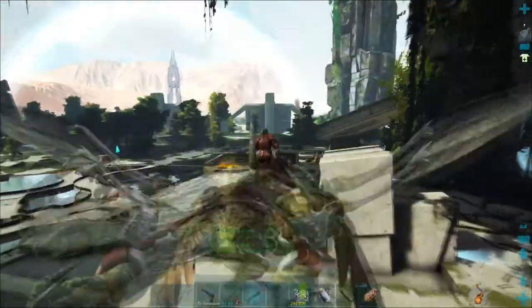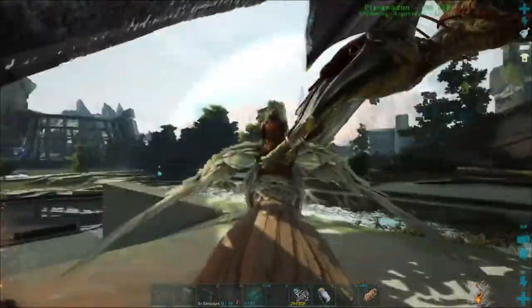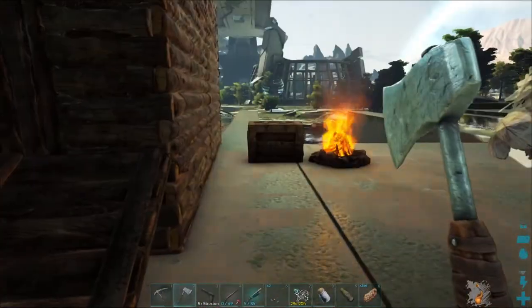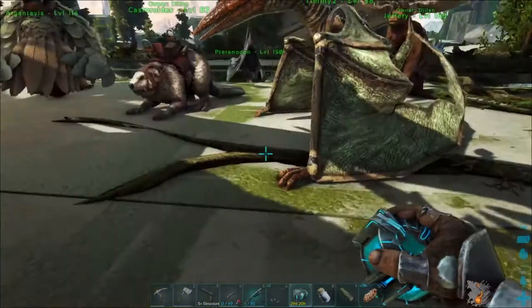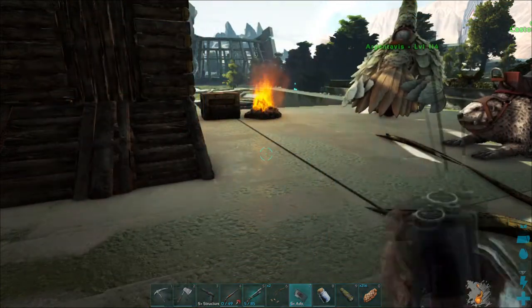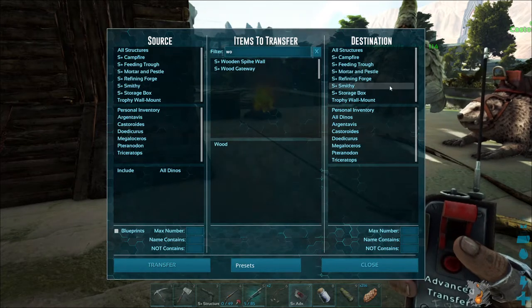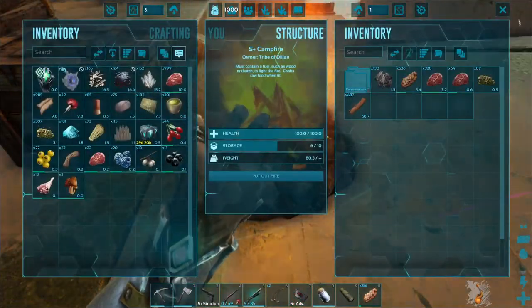We've made it back. We're going to dump off some of these resources and then take the argy out for a bit of fun — I want to see if we can kill some defence units and enforcers. We need to unfollow the pteranodon. Let's release the doedicurus — finally we can farm some stone, which would be awesome. We'll transfer the wood to the campfire, because we're still making charcoal for gunpowder.